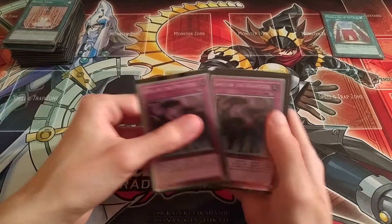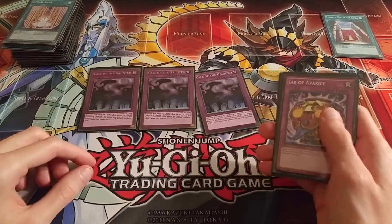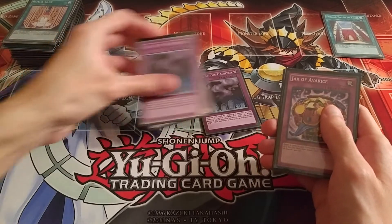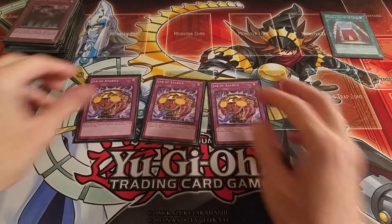On to the traps — got three Call of the Haunted, and then three Jar of Avarice. Those are the rest of the cards in the main deck.